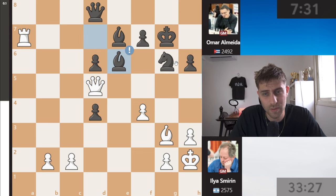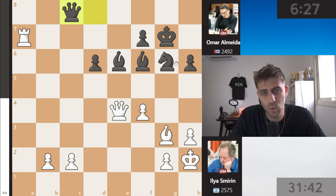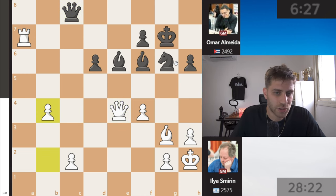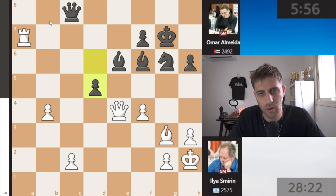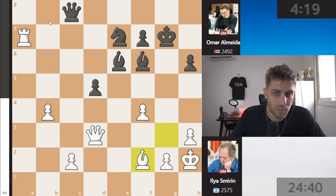Bishop e7, queen d5 was played, bishop e6, takes, bishop f6, and now queen e4. Queen c8 was played, b4 just trying to promote this pawn, d5, queen d3, knight e7, and now bishop f2 — bringing the bishop to d4.